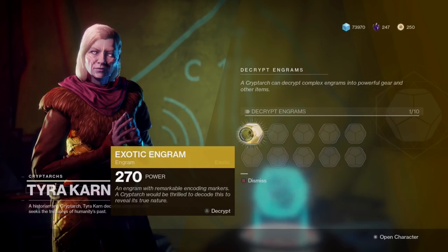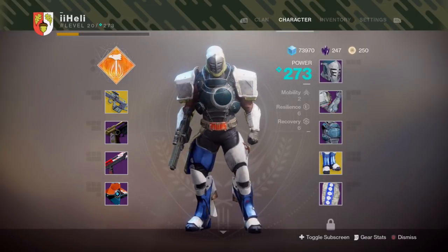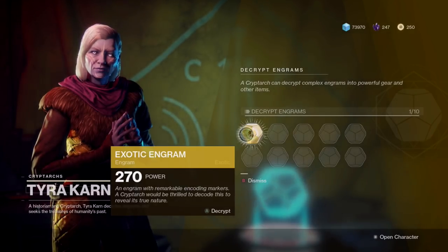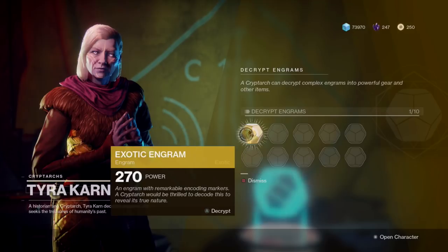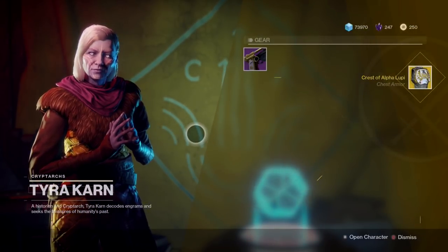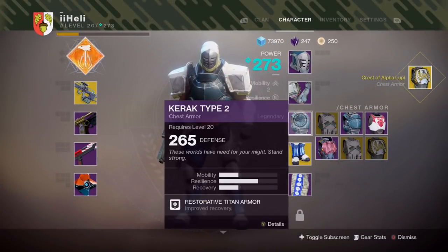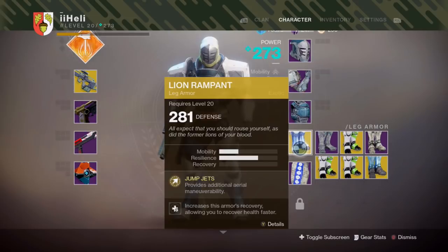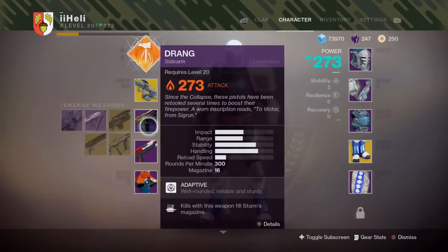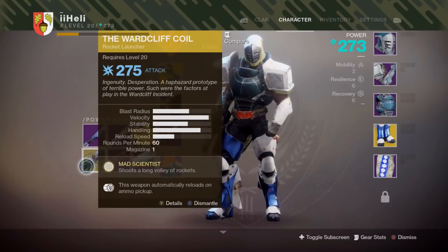Down to the final engram and it's fair to say I'm unlucky. All these Dune Marches — I'm pretty sure I completely jinxed myself. Last engram — I'm very sorry if this has been anticlimactic to watch — we get a Crest of Alpha Lupi to finish off. In total this video: seven armor pieces, a Risk Runner, a Sunshot, and a Ward Cliff Coil.